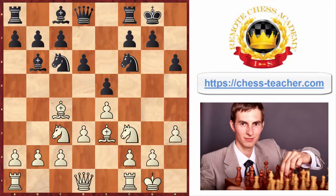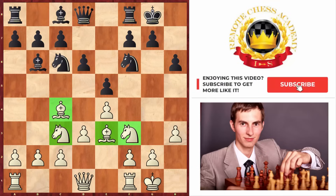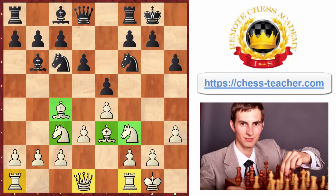What should you do after you've finished your development in the opening? The first thing you should do - and people often forget - is to develop your queen. Once you finish development of your minor pieces, meaning knights and bishops, your development is not actually finished, because you also have your heavy pieces. Therefore you've got to bring them into play, and the first task is to develop your queen. You've got to be careful here, as the queen is a precious piece and your opponent may wish to attack it, so you've got to find a secure square.